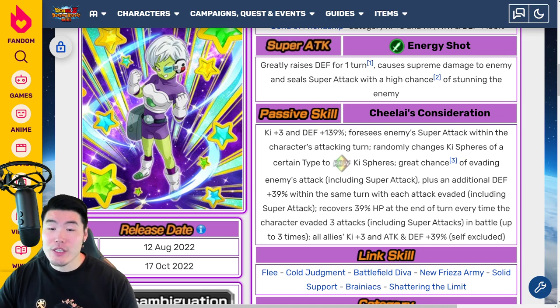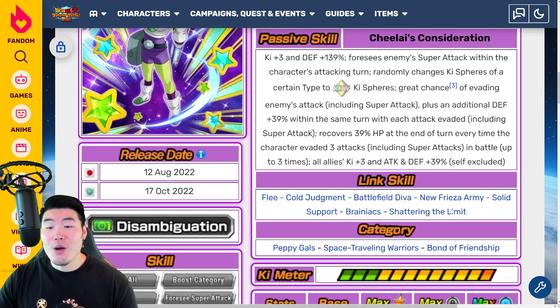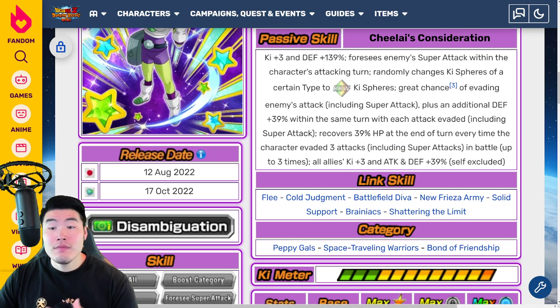With each attack evaded, including super attacks. Recovers 39% HP at the end of turn every time the character evades three attacks, including super attacks in battle, up to three times. And then all allies get Ki plus 3 and attack and defense plus 39%, self-excluded. So this is kind of interesting because most support units do get the benefit of their own support passive, but for some reason they decided to not give her the support passive. Not sure why, but that's a thing. Kind of weird.